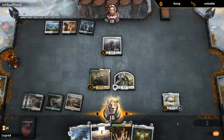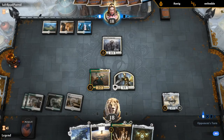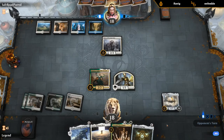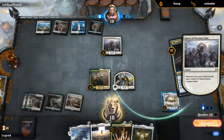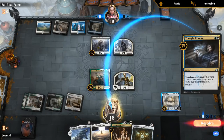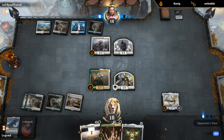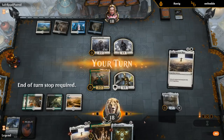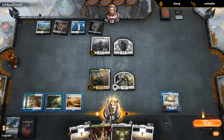Now we've got a nice token engine going. We can crew the Weatherlight end of turn to make a token with Emara, and also block the hero. Opponent won't expect to see Traxxos — it's the only castable spell at the moment. We wanted to make a token first, but we'll crew the Weatherlight now instead.